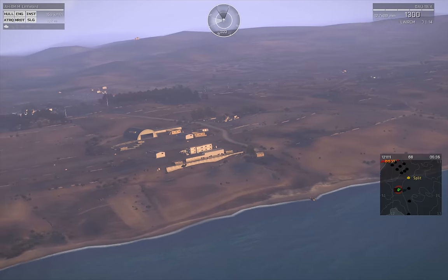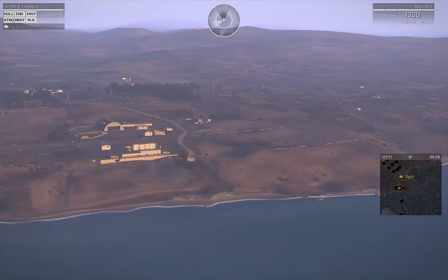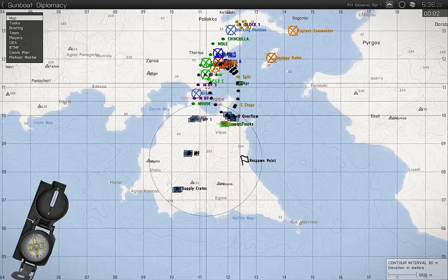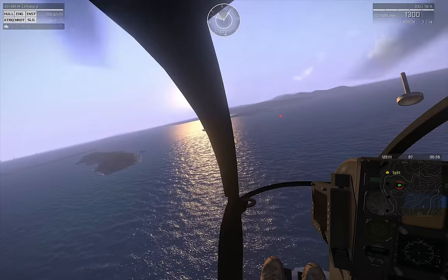Both squads are inserted without incident, with each making their way towards their initial waypoints. Looking the area over, I pass it up to the forward air controller, or FAC, that the airfield is very heavily fortified — there are many bunkers and buildings that are most likely occupied by the enemy.